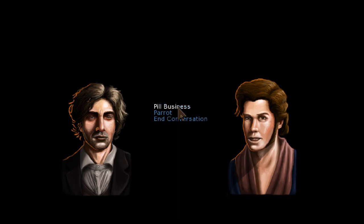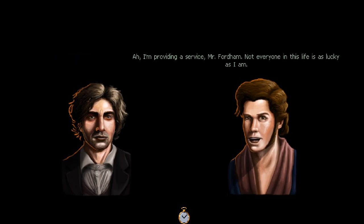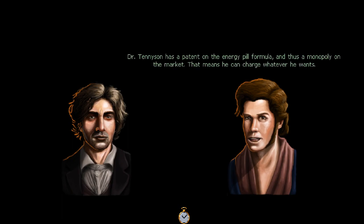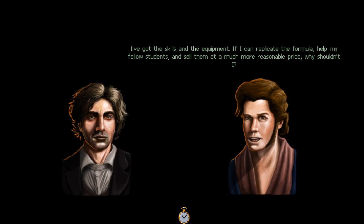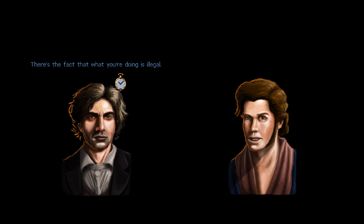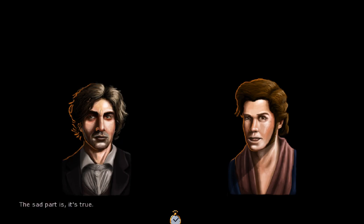So you're running some kind of pill business on the side? 'I'm providing a service, Mr. Fordham. Not everyone is as lucky as I am. Dr. Tennyson has a patent on the energy pill formula and thus a monopoly - he can charge whatever he wants. Students use these pills all the time; academic rigors can be overwhelming and concentrating can be difficult without help. I've got the skills and the equipment to replicate the formula, help my fellow students, and sell them at a much more reasonable price. Why shouldn't I?' 'There's the fact that what you're doing is illegal.' 'Just because it's illegal doesn't mean it's immoral.' 'You're probably the most altruistic person I've met all month.'